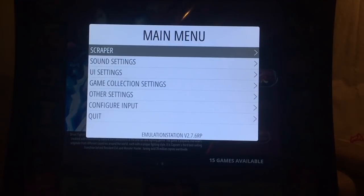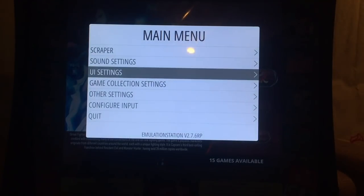Full Mode should not be the normal mode, because it gives full access to all games, all Emulation Station settings, and all RetroPie settings. Normal mode should be Guest or Kid Mode. Before switching to that mode, there are some things you want to set up first under UI Settings.